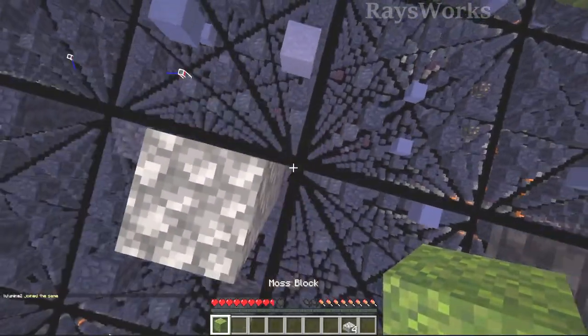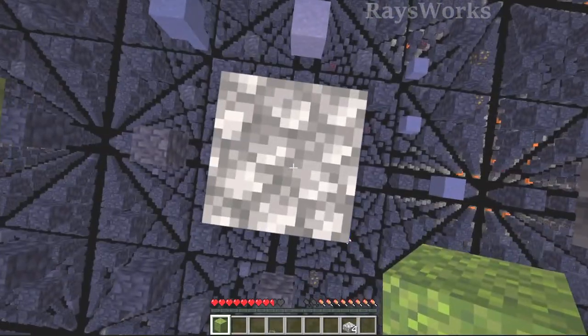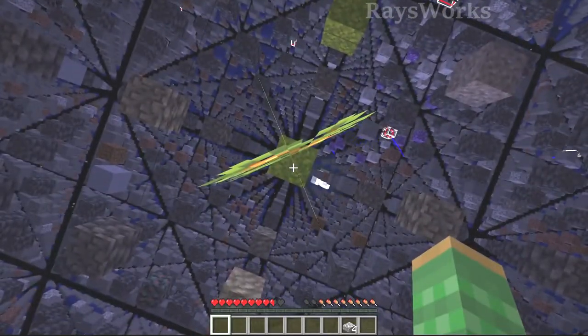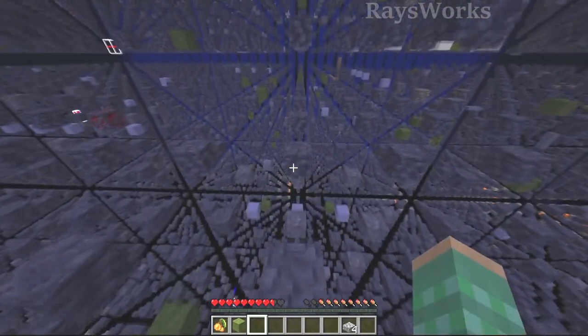I thought I was having internet problems, but it turns out the data pack we had to stop players from pushing each other was sending too many updates to everyone on the server, which was causing them to lag. We eventually resolved this. We got some of the glow berries — let's head back and get this stuff delivered to spawn.